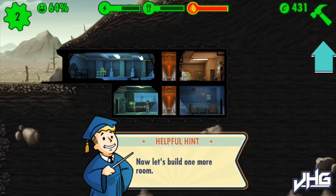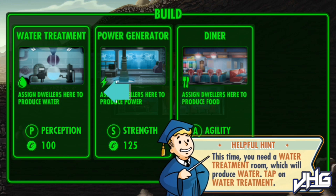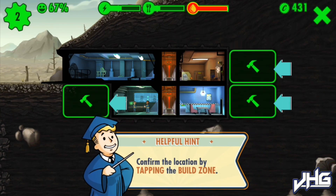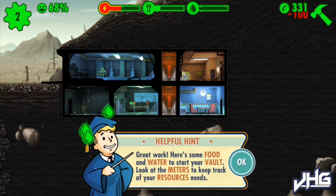I'll build the diner up - you can use it to gain food resources. And I'm guessing this is the water one because it's water. Let's build it up and we'll build it next to the power.